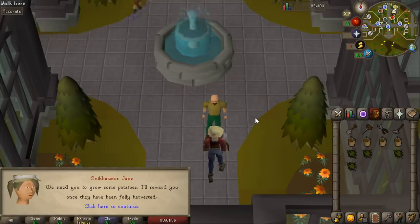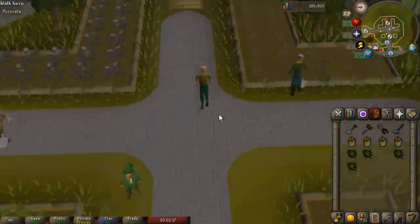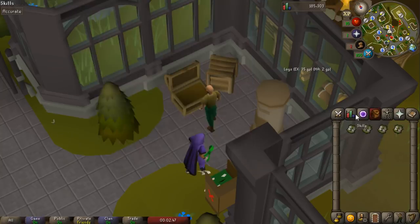Hard contracts pay around 75k — though prices of the new seeds have dropped. All you need to do is speak to Guildmaster Jane, go to contract, and she'll give you a crop to grow. For example, I currently have potatoes — extremely easy. Every time you complete a farming contract you get seed packs, each containing around 10 different seeds. You have a chance of getting pretty much every seed in the game, some worth quite a bit like magic seeds, yew seeds, or the new dragon fruit seed. Higher level contracts are much more likely to yield higher level seeds.